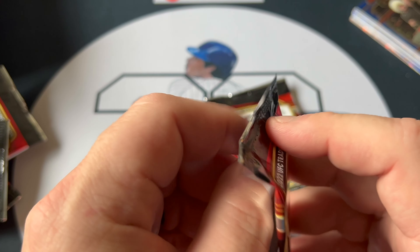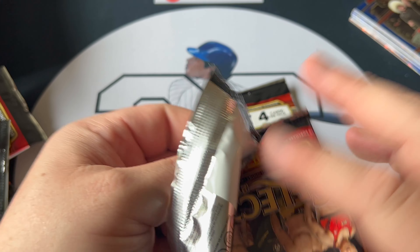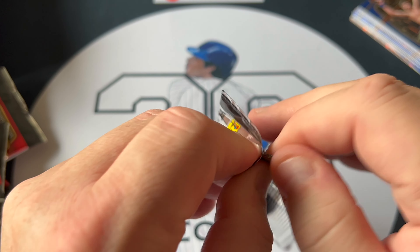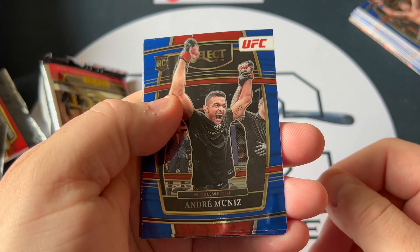We have an Umar Nurmagomedov, Kelvin Gastelum, an Adrian Yanez, and an orange shimmer of Brock Lesnar. Solid looking card. Brock, of course, one of the bigger names that was ever in UFC — kind of took it by storm when he first came out.